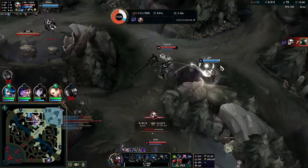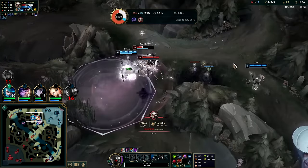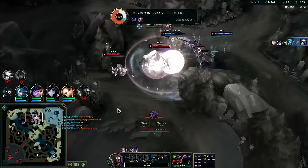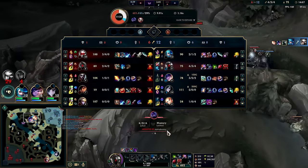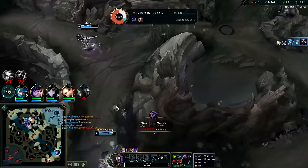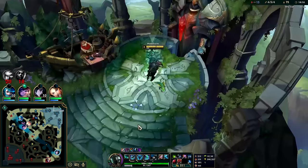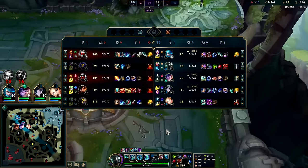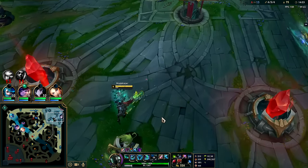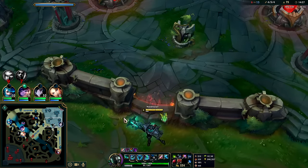Camille got there so fast. We were able to solo Belveth — I'm pretty happy with that considering she's a full item. I do have tier two boots advantage over her. But even if she had Merc Treads I think we still comfortably win that fight, just because we are Mord. Neither of us — I think she was still technically on her empowerment, but I of course didn't have mine, so I think that balances out my gold advantage on her a little bit.